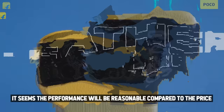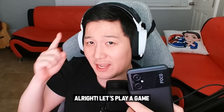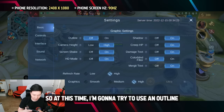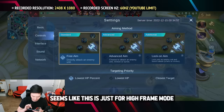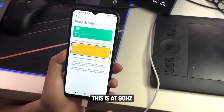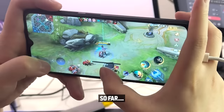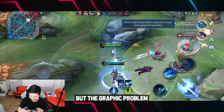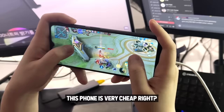It seems the performance will be reasonable compared to the price. Let's play a game. Let's do the tutorial first and check the video quality. I'm going to try to set the ultra setting, but I can't set it up — seems like this is just a high frame mode. This is 90Hz. So far, I can't feel any lagging. The graphic performance — nothing wrong. Pretty amazing, to be honest, because this phone is very cheap but you can play Mobile Legends without lagging.